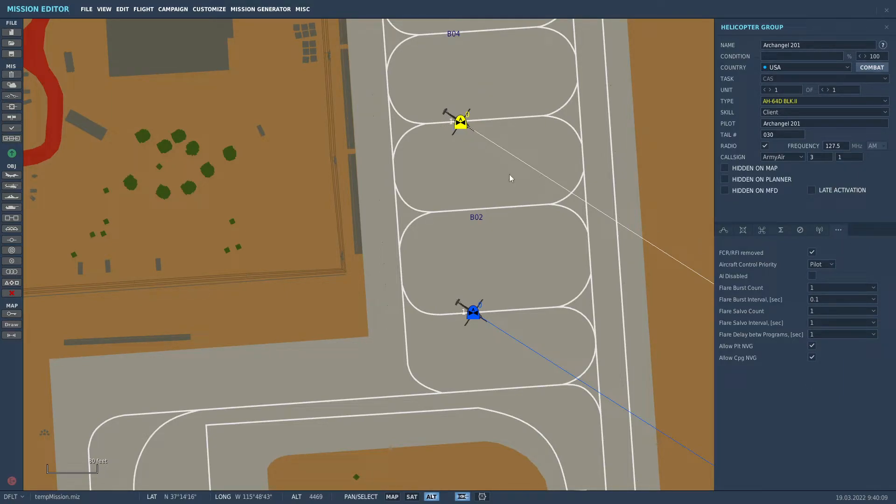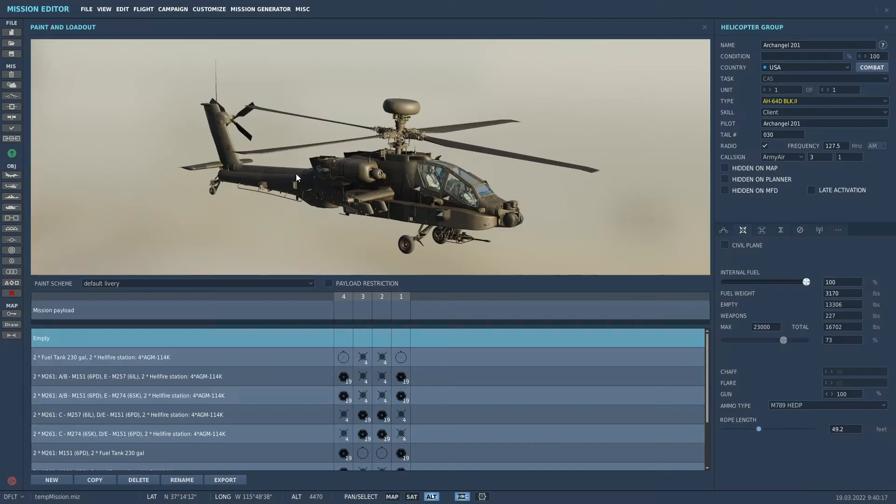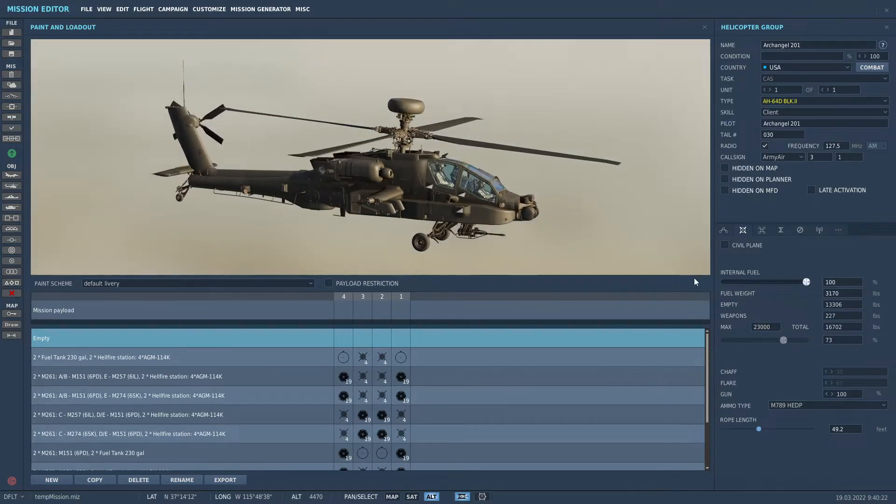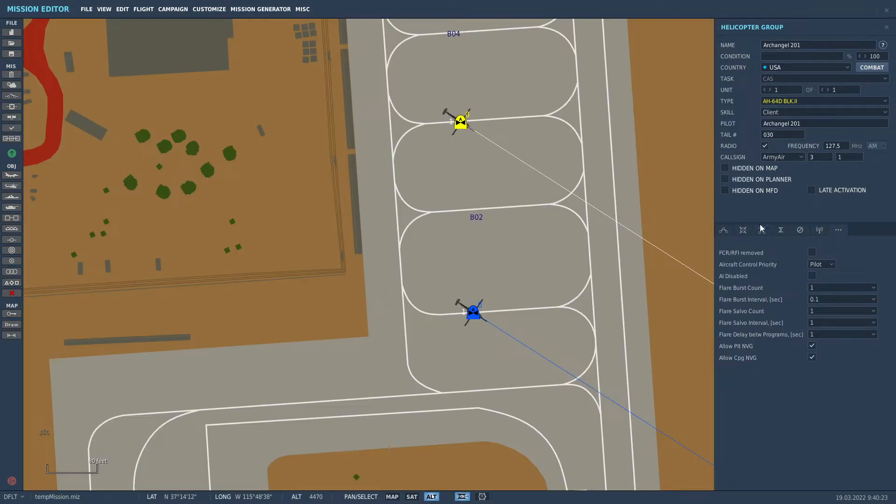So I want the dome on the top of this aircraft here. FCR, RFI removed — you hit that. And then if you come back, there is the dome, guys. So if you really want the dome on your helicopter, you need to make it happen through the FCR, RFIR removed option.